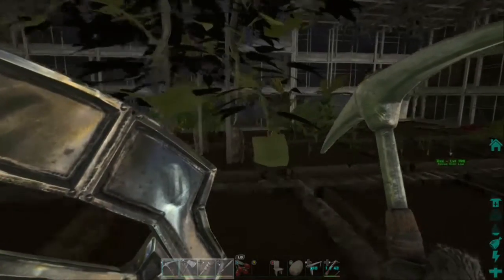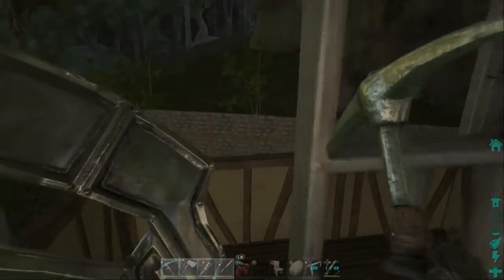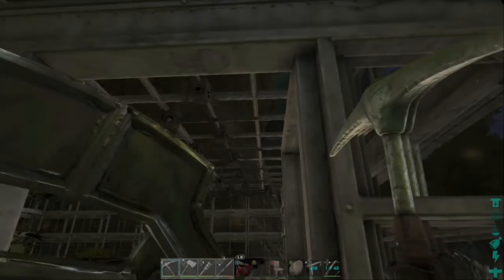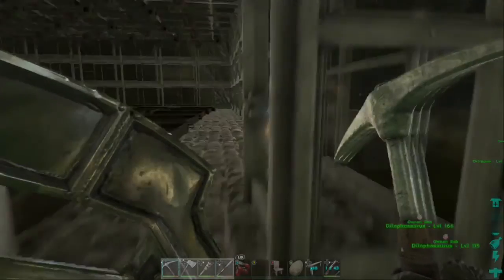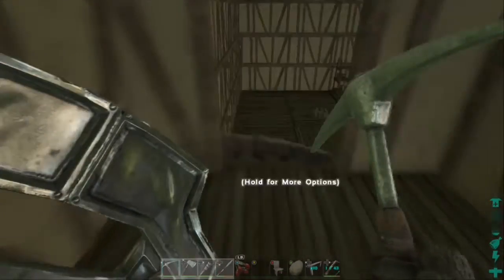Up here you gotta crouch to get in — we got a built-in greenhouse, in case you just want to grow some things. Hold up, let me close the door. Oh, it's not closing — okay, there we go. I thought I was gonna have to leave it open.